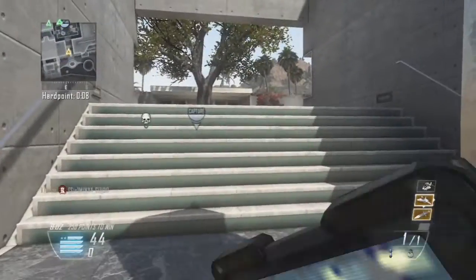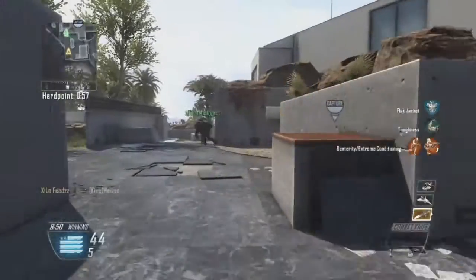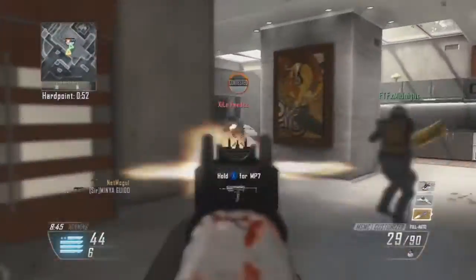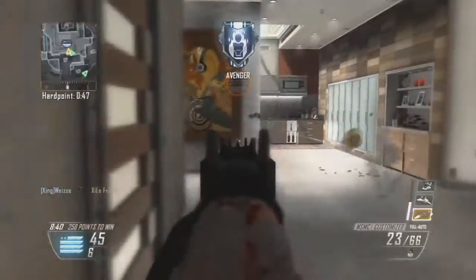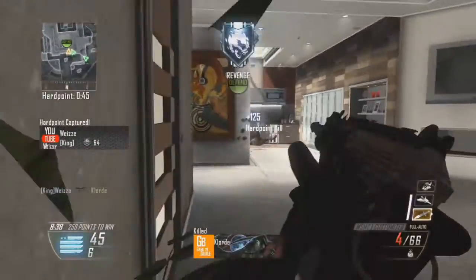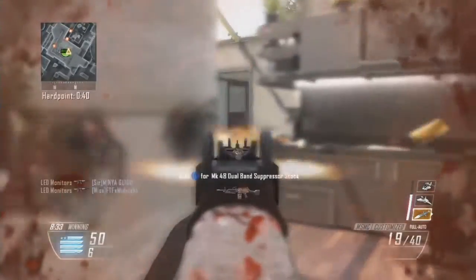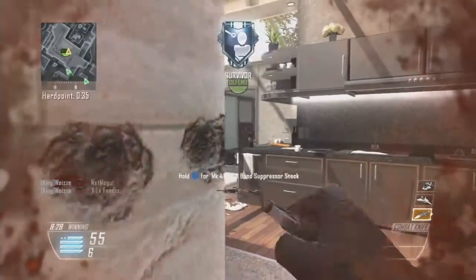The first weapon on the list is the Vespa. This SMG is full auto and has the fastest fire rate out of all the SMGs in the class. You can see the picture on screen. This gun reminds me a lot of the MP7 — it's really good at close to medium ranges. At long range the recoil starts to kick and go everywhere, exactly like the MP7. The recoil tends to go in a circle rather than straight up.